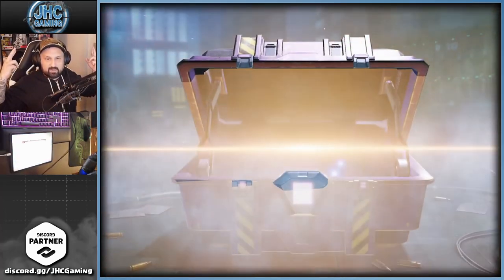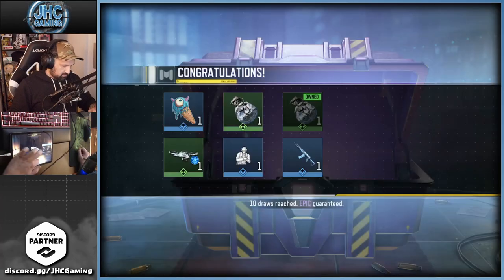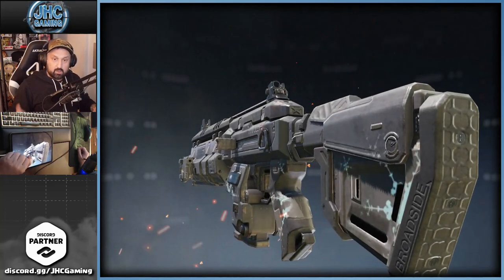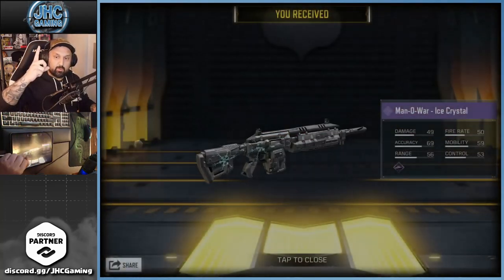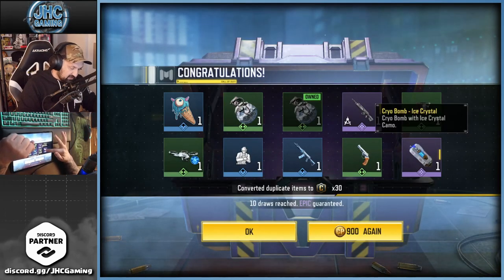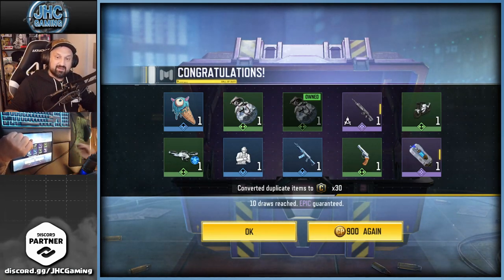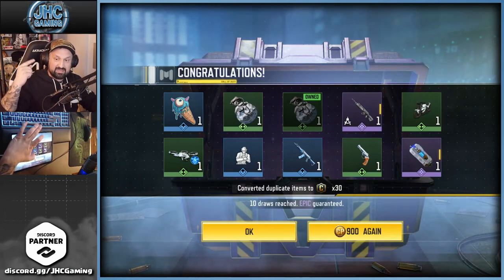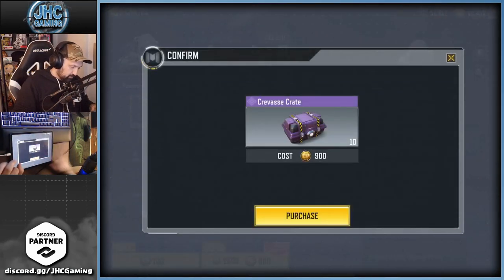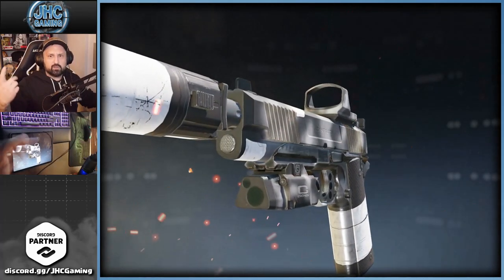Here's our first ten-pull of the day. Let's get lucky — there's gonna be one epic in there. We got the AK117 as well. Our first epic of the day is the Man O'War — piece of the puzzle number one for the set bonus. And we got two — it's another set bonus item! So all we're missing right now is the axe. We also got the emote — two epics and the emote on the first hand. That's pretty cool!